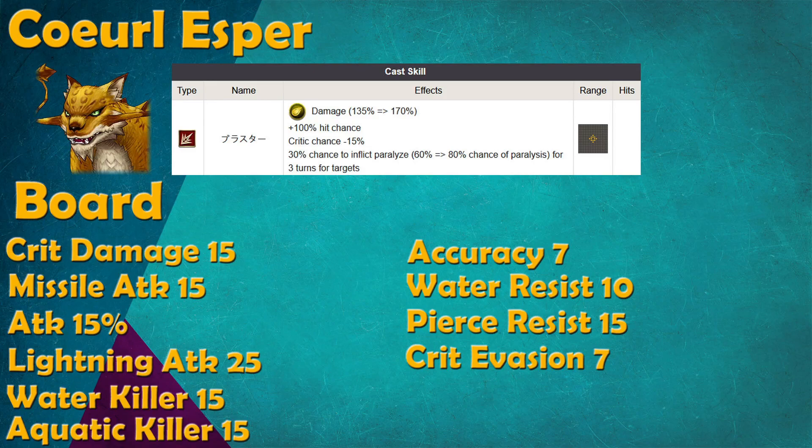His evocation ability is also pretty lackluster — in an AoE around your character, you get a guaranteed hit that deals Lightning damage with a low chance of inflicting Paralyze. We've seen some pretty cool evocation abilities lately like Phoenix, which increases healing and restores HP to your team, so this one just isn't it. However, the board is pretty cool. In terms of offense, it's really an offense-oriented board for Lightning characters: you gain 15 crit damage, 15 missile attack, 15% attack, and 25 Lightning attack. This is perfect for Nivlu and Frederica, but you could also skip the missile attack nodes and just use the Lightning attack up for 9S or just about any Lightning physical attacker.